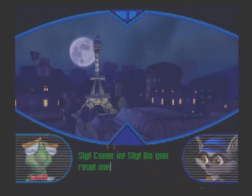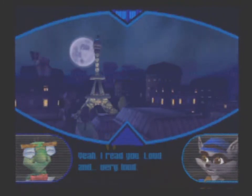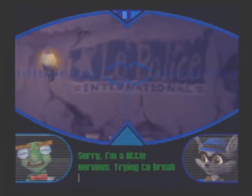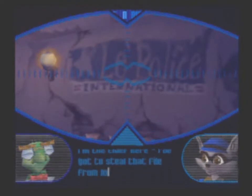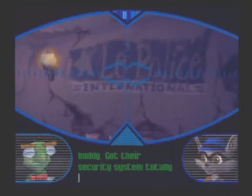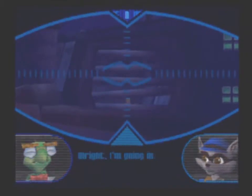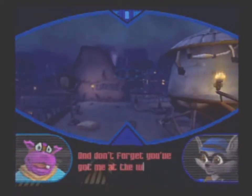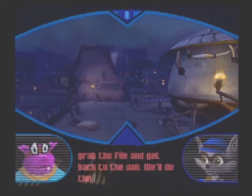Sly, come in. Sly, do you read me? Yeah, I read you — loud and very loud. Sorry, I'm a little nervous. Trying to break into police headquarters does that. Get over it, Bentley — you're safe in the van. I'm the thief here. I've got to steal that file from Inspector Carmelita Fox. Well, count on me to be your eyes and ears, buddy. Got their security system totally scoped. To get inside, you're gonna have to go through that air vent. Alright, I'm going in. And don't forget you got me at the wheel, Sly — all you gotta do is grab the file and get back to the van, we'll do the rest. Just keep that engine running, Murray. I'll be down in no time.